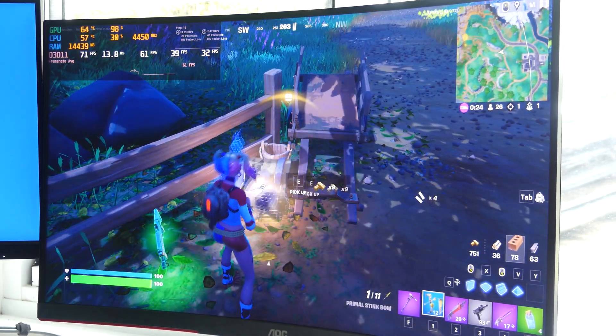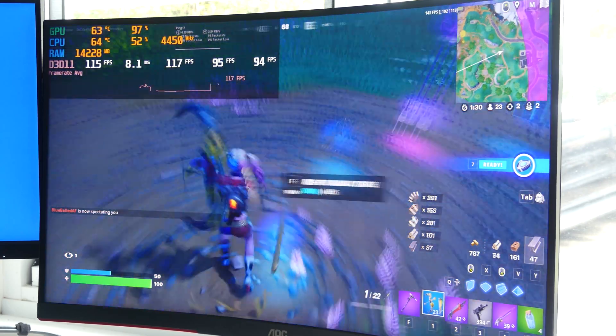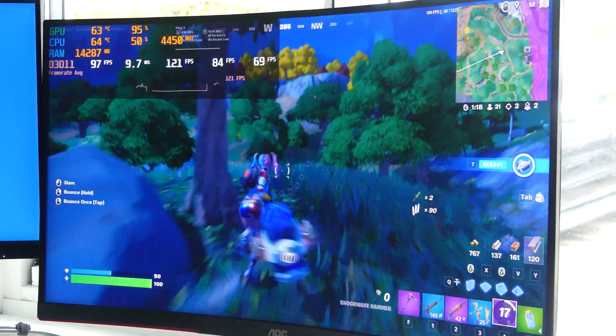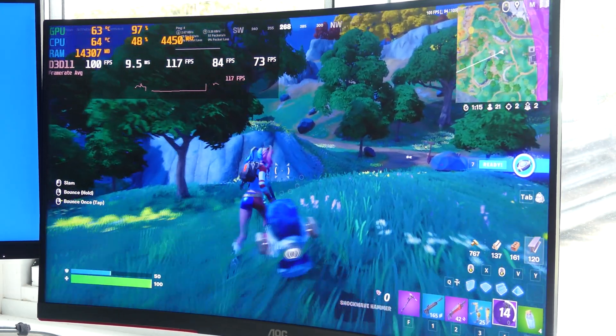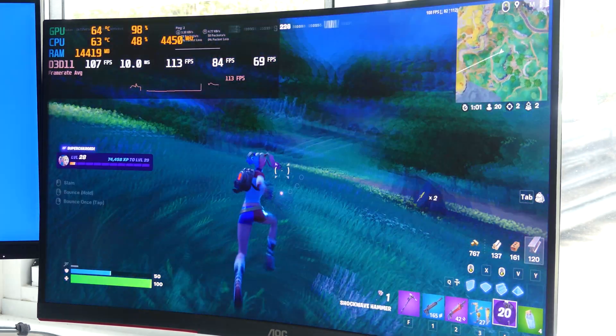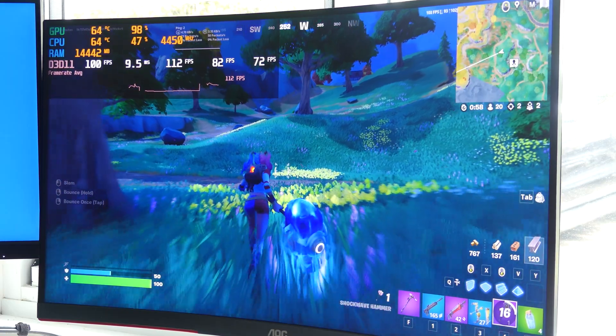Now dropping to 1080p, the game is running really quite well. This is really where the 6600 XT's speed shines — 1080p at max settings. Next I'm going to test ray tracing at both 1080p and 1440p to see the results.